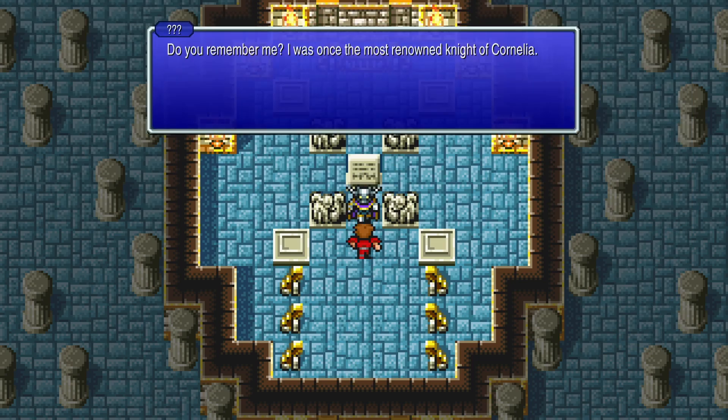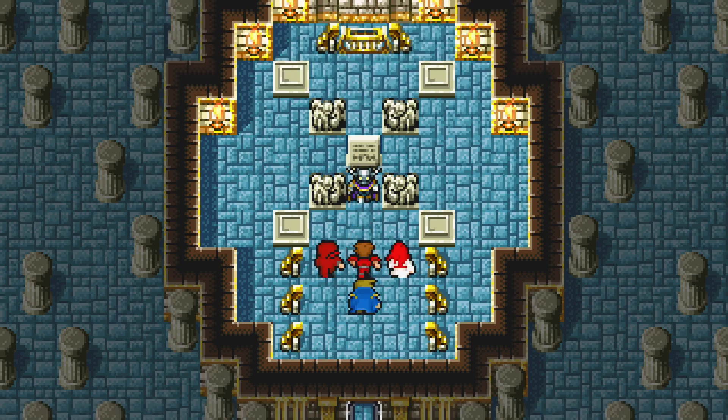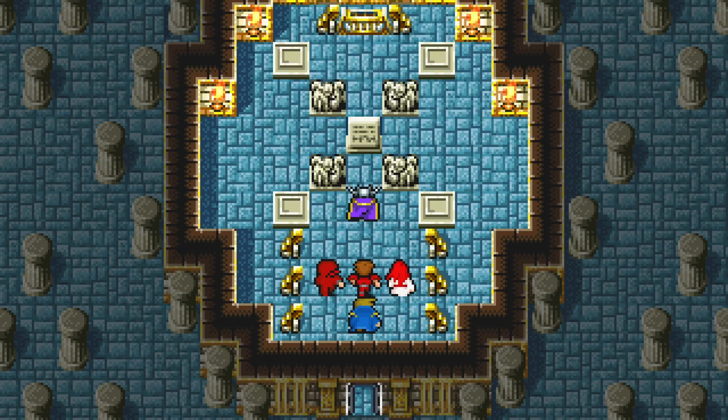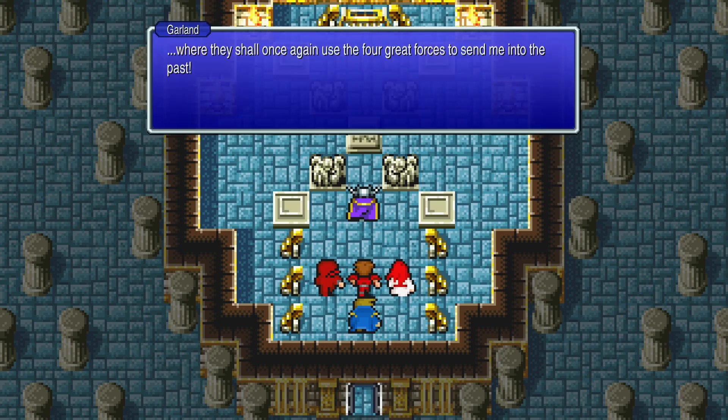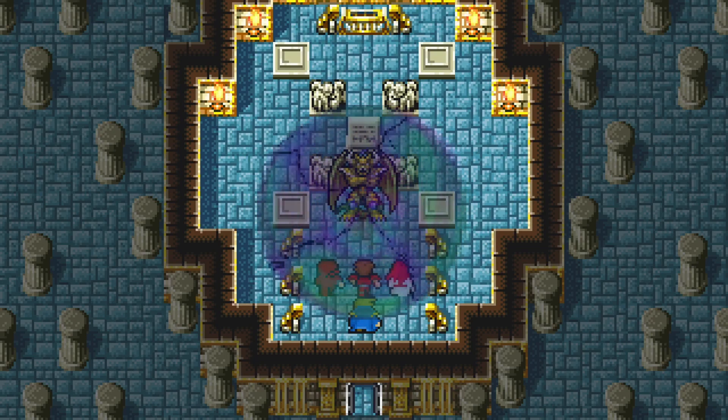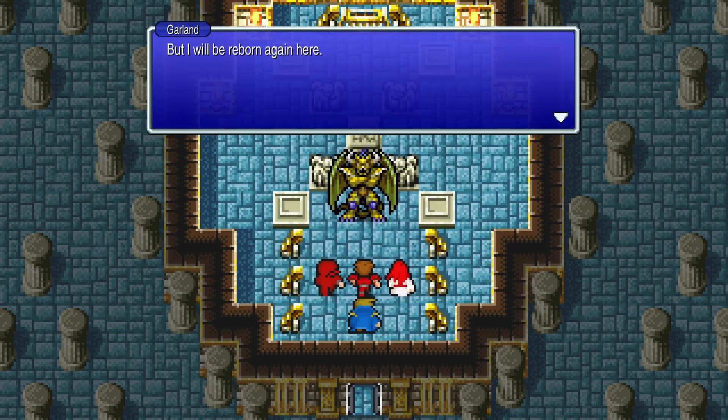Do you remember me? I was once the most renowned knight of Cornelia. It's Garland — 2,000 years from now, you killed me. I am Garland. You did defeat me then. But the four great forces saved me by sending me back through time. Once here, I sent the four fiends into the future, where they shall once again use the four great forces to send me into the past. In 2,000 years, I will remember none of this. But I will be reborn again here. So even as you die and die again, I shall return — born again into this endless cycle that I have created.